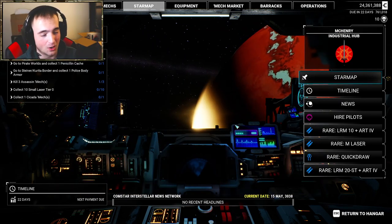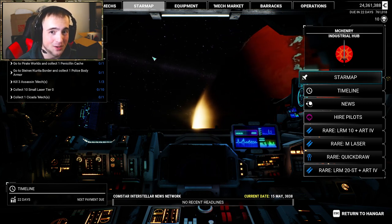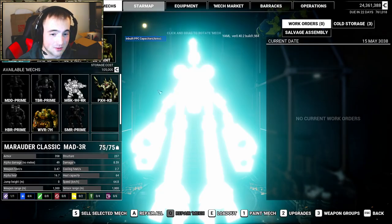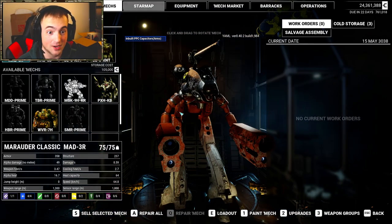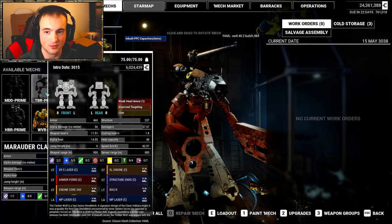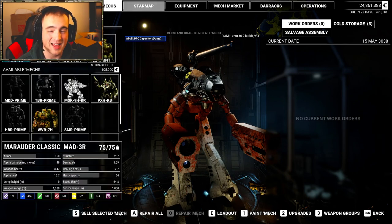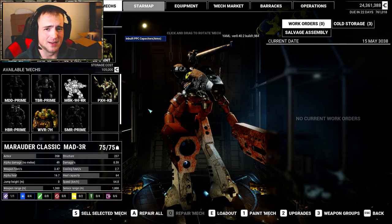I'll give you guys a tour of the 3038 new mech lab I've got going on — a restart of my entire campaign. We've installed some mods that are DLC 4 compatible. So obviously the Timberwolf Prime, Mad Dog Prime, Hellbringer Prime, and the Marauder Classic are all available on the Steam Workshop now in a collection, and they are Yet Another Mech Lab compatible and standalone. There's also the Summoner in there, and another mod the creator added — I want to say it's the Hellhound, which is a MechWarrior 4 mech.